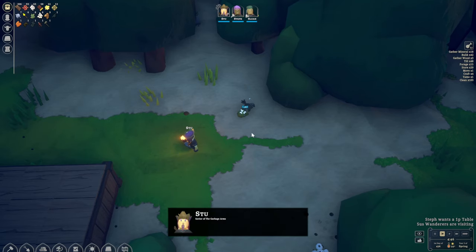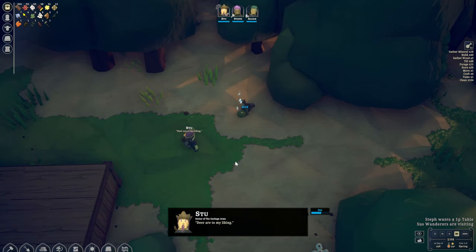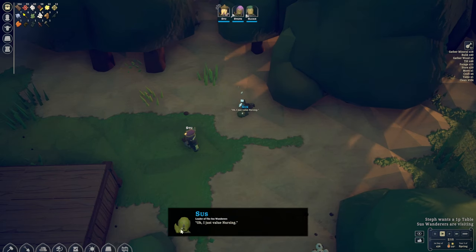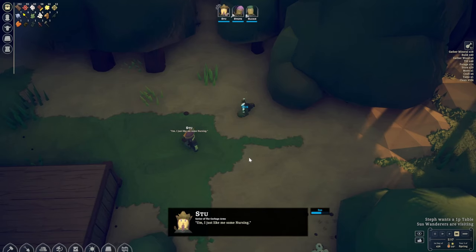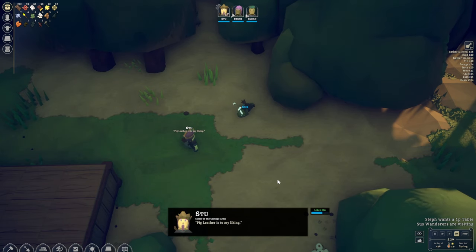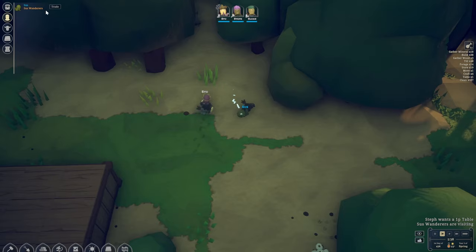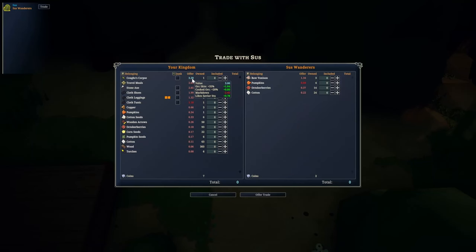He doesn't like cooked humans — let's keep going through the conversation options. We can give thumbs up on things we like — big leather, yes we love it too. Sus now likes Stu, which is great. If we end the conversation and select trade, we can already see they like Stu, which is why we're getting a slightly better rate on some of those items.